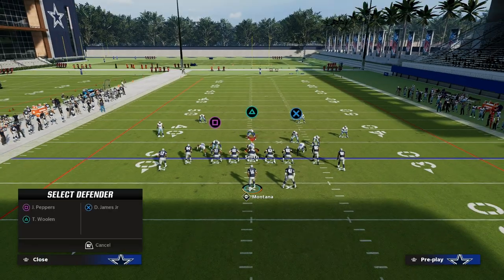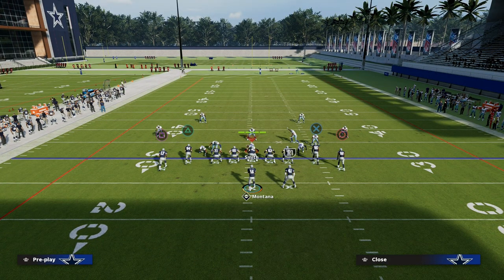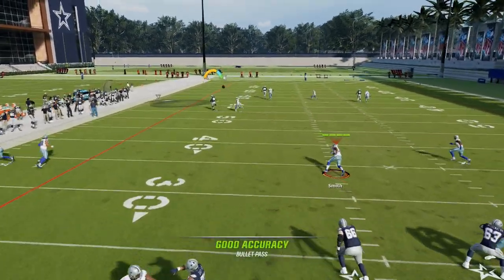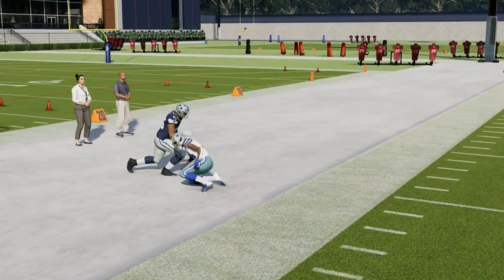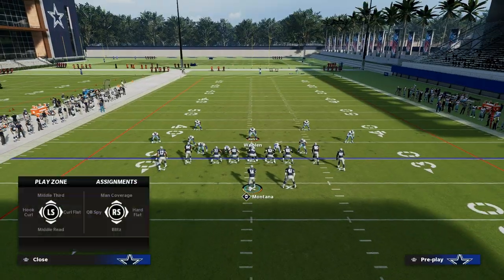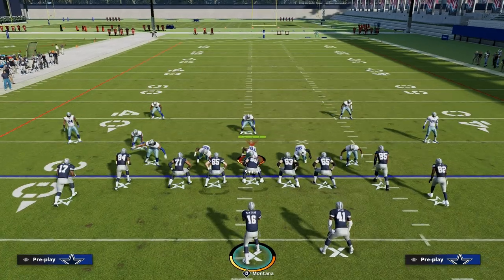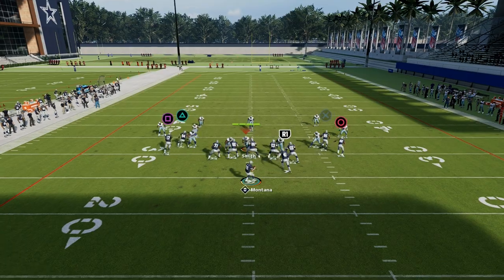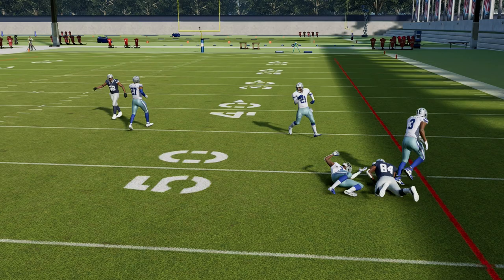If I change his route to a basic drag route, the outside receiver is running the shallow route across the field. They came down on him, and I've got the post route over the top to get separation. If you think about a user in this scenario, the user has to make a choice: am I going to guard the post or am I going to guard the shallow route? If they guard the post route, the shallow route will get open in that little window and I can throw it in there.